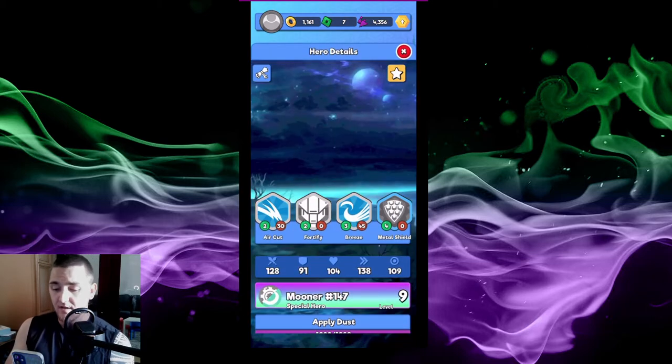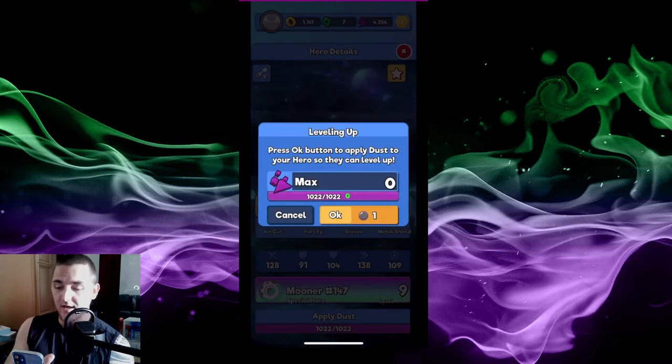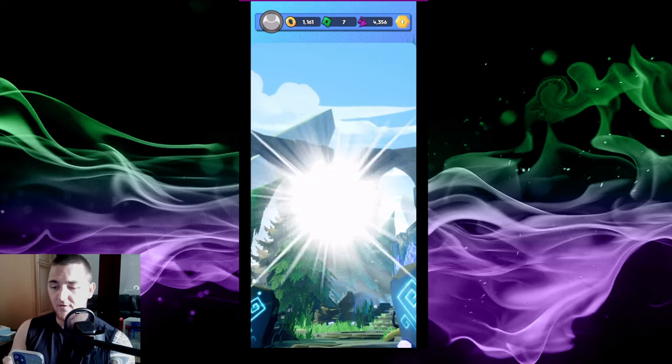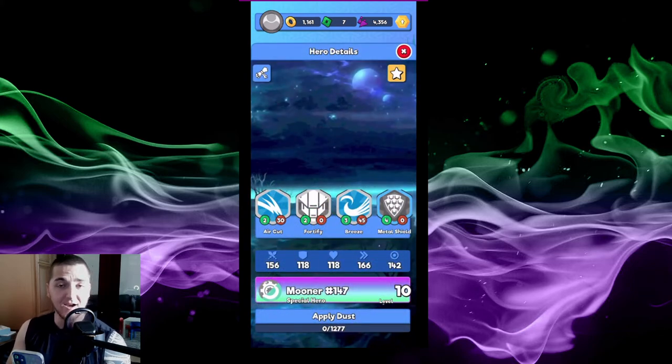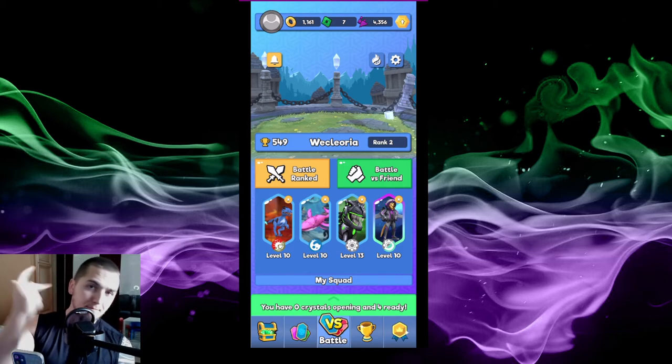The next hero we're going to evolve is my Mooner. This is a limited edition hero - there are only about 180 or so in existence, so they are very rare. I acquired this back when the game was in conceptual phase. Let's pay attention to the attack at 128 and speed at 138, so when I evolve him we'll see what happens. We are now evolving Mooner - he's evolving from a dog into a human, or is he just a dog? There he is - Mooner the dog in the space suit. I went from 138 attack to 156. Now you can see my Mooner has evolved - I now have evolved three of my heroes in my squad, super duper exciting.